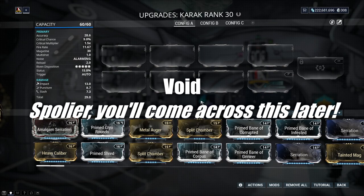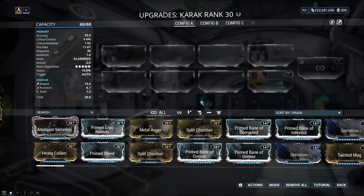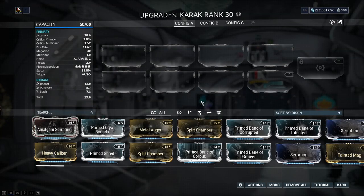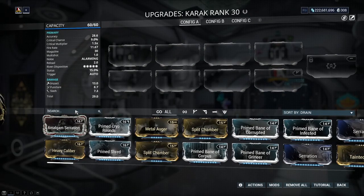That covers 13 elements. The 14th element is void — I won't go into void too much in this video, as it comes later in the game and has some spoilers attached. There is also true damage, which covers things like finisher damage or slash procs, but that is its own separate category. Don't worry about true damage or void for now — let's focus on the main 13 out of 15 available in Warframe.